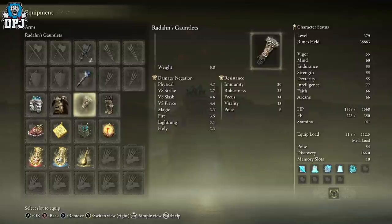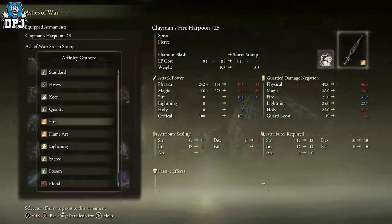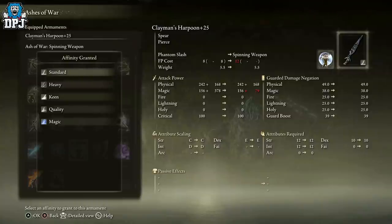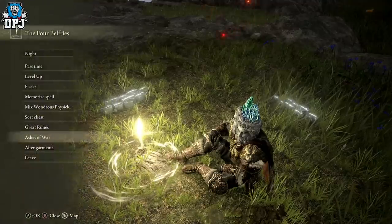We are applying Scholar's Armament to the Clayman's Harpoon, a weapon that as standard scales with intellect. This means any Ash of War you put on this weapon — as long as it's set as standard — also gains a damage increase thanks to Scholar's Armament. The Clayman's Harpoon is one of the best weapons in this game because it offers both magic and physical damage as a standard weapon scaling with intellect. Attributes required are 12 Strength, 10 Dexterity, and 12 Intellect — it's farmed via Siofra River, with a full guide linked below.